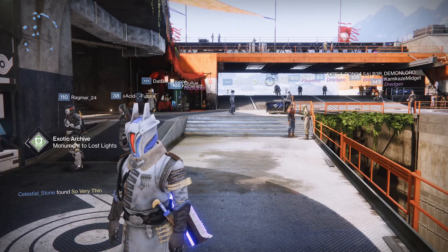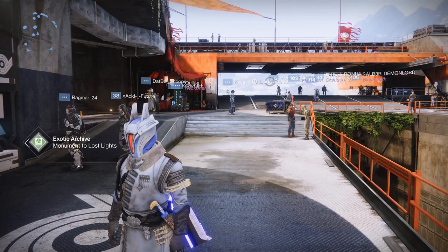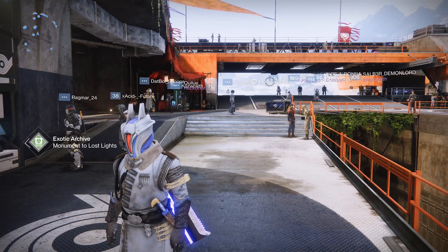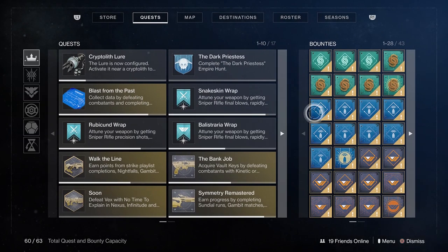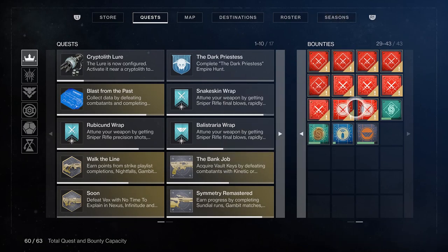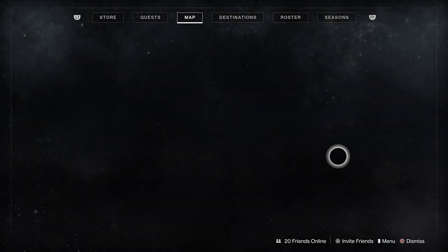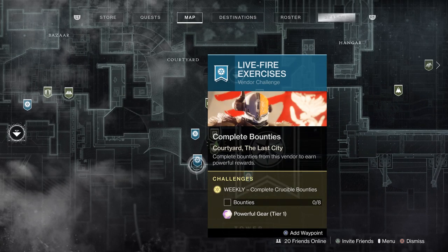So one of the things you want to do if you're struggling to get 1250 light — what you want to do is go out and do all the weekly bounties from each and every faction, at least in the tower. So far that is eight Vanguard bounties minimum, eight Live Fire Exercises — crucible bounties — and eight Gambit bounties.